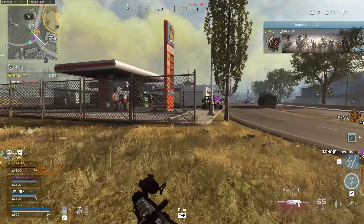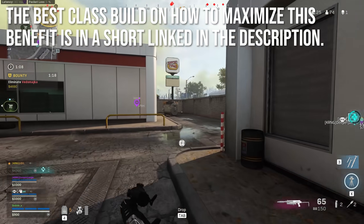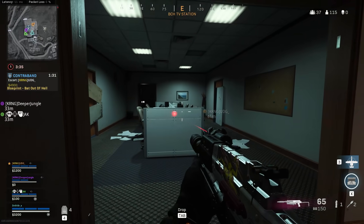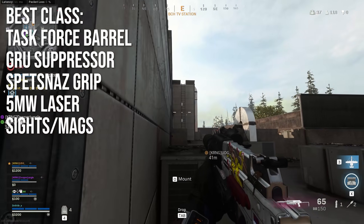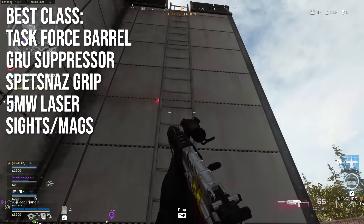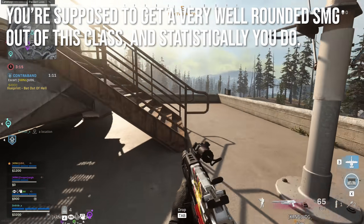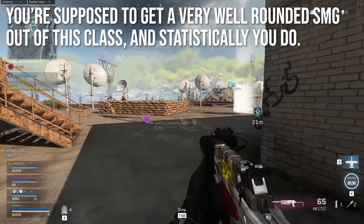I even went so far as to test this out and made a best class video to maximize the benefit for this weapon — it's in a YouTube Shorts video linked in the description below. The best class you want is the Task Force barrel, the GRU suppressor, the Spetsnaz grip, the 5 milliwatt laser, and then some kind of sights or mags. This gives you more range, bigger mags, tighter hip fire, and lower recoil while staying off the radar — making this look like a very attractive weapon.